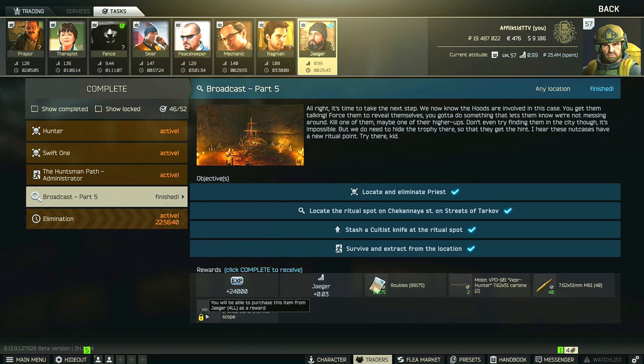Hey guys, this is the Jaeger Task Guide for Broadcast Part 5. For this task you have to locate and eliminate the Cultist Priest, then locate the Ritual Spot on Checanaya Street of Streets of Tarkov, stash a Cultist Knife at the Ritual Spot, and then survive and extract from a raid.